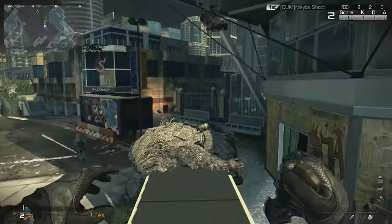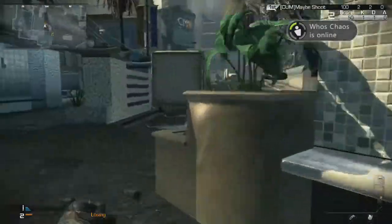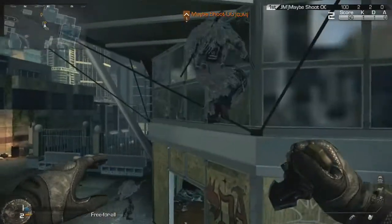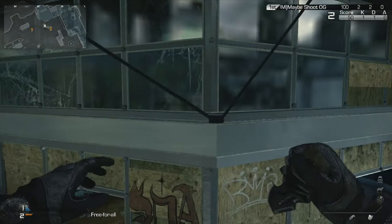Climb on top of these two things. As soon as you get up there, walk to pretty much the very end of it — the very edge — and turn right. You'll see this black box thing on a ledge. What you want to do is jump for that and try to land on top of it or nearby it.